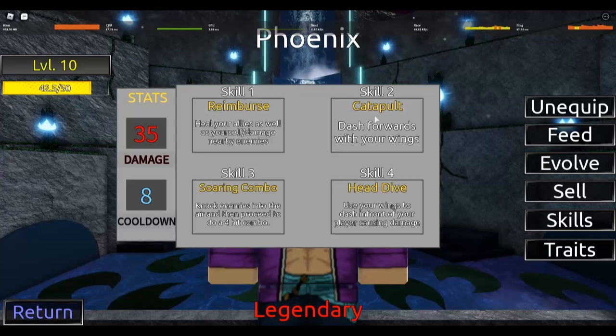The second skill dashes you forward - simple as that. And the soaring combo launches your enemy into the air and does a combo. The cooldown on that is pretty good. Then the fourth skill does 110 damage - it's a single hit move. I believe this one is a multi-target/multiple hit move, similar to soaring combo being moves two and three.